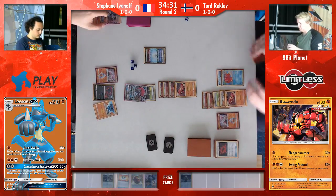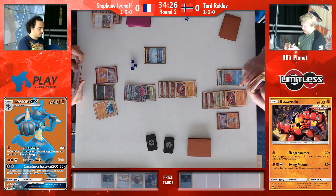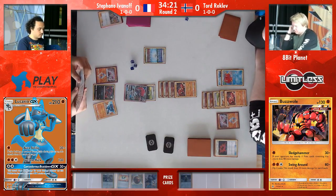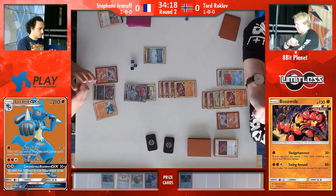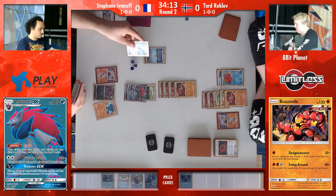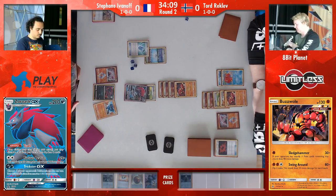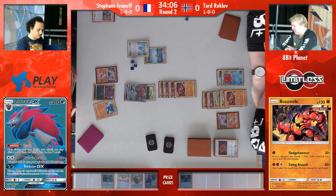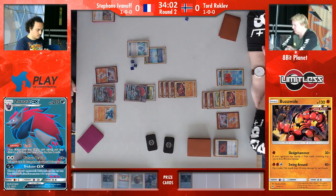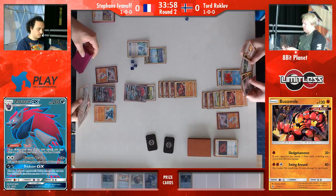Tord down to one prize left in a very firm position here. He's got Octillery. If he gets N'd to one, not an issue for Tord — he's going to get four more cards off that Octillery. And of course, both Buzzwoles set up and ready to go. I can't really see any way for Stefan to win this one. Tord only has one prize card left, two Buzzwoles in place. Both of them are able to use Swing Around. And potentially even if one of them gets knocked out, there's still a Beast Ring to charge up a Buzzwole GX. He just needs a Guzma to win.